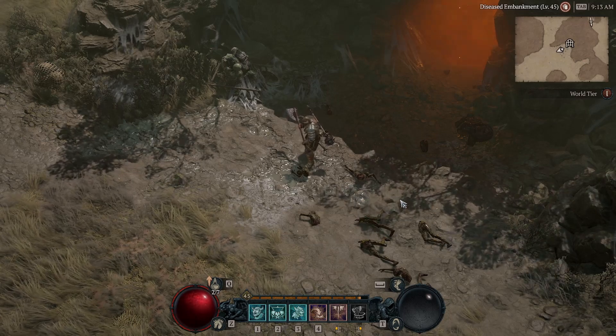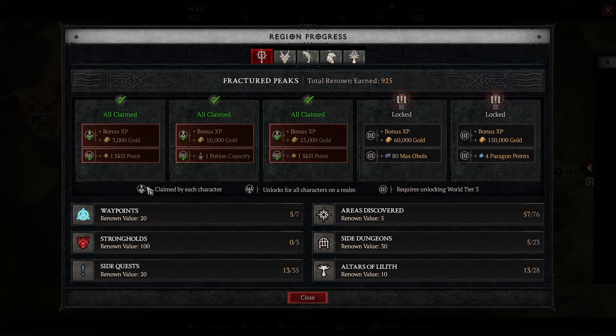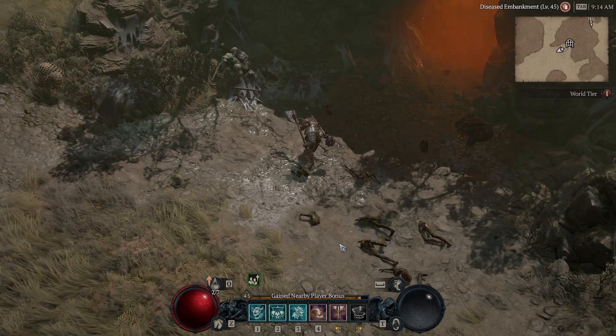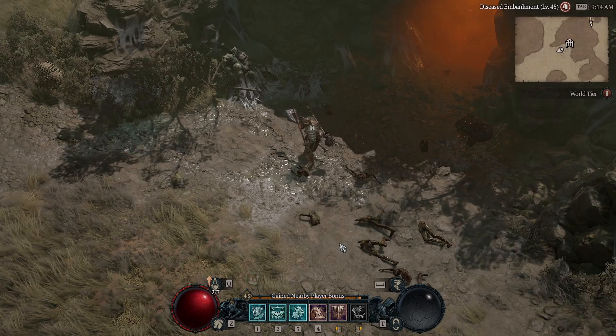Please do the Renown system while leveling — don't ignore that. If you push Tab you can see this system: you have five areas, and by completing six activities in each you get points that unlock things. You will get 10 extra skill points and five extra potion charges from this system. That's 10 free skill points. At level 45 I already got five or six extra skill points and three or four extra potion charges — that makes a lot of difference.